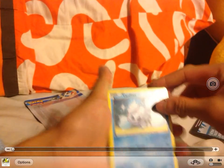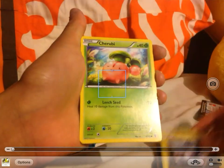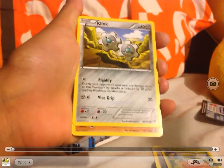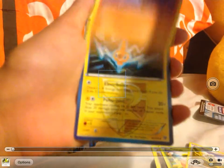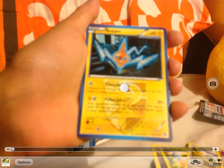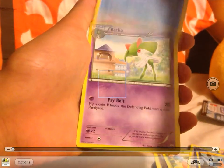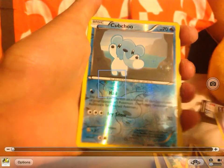First off we have Vanillite, Magnemite, Cherubi — or however you like to call it — Klink, a Riolu, a Rotom, another Rotom, a Piloswine, Curlia, Cubchoo, and a Reverse.